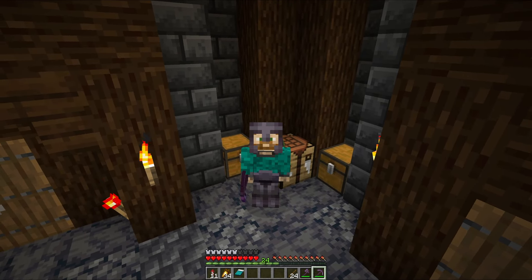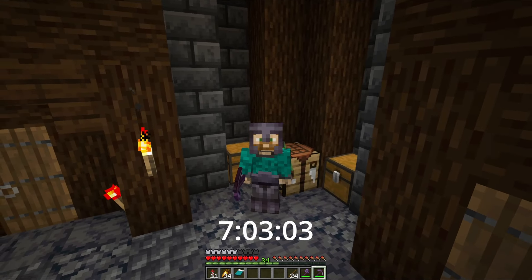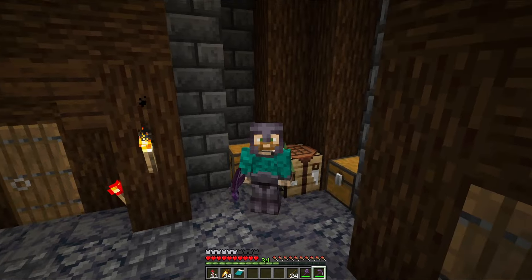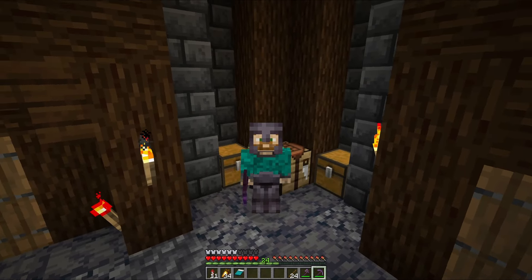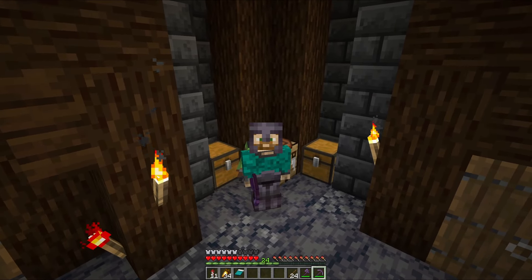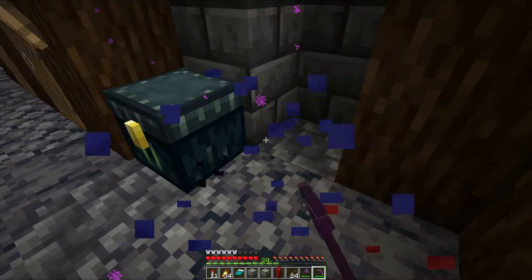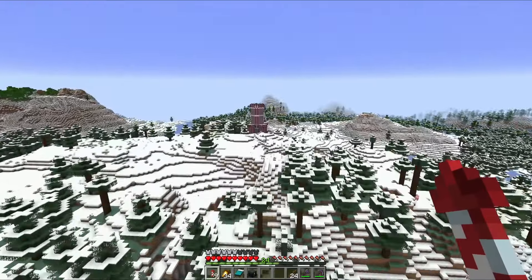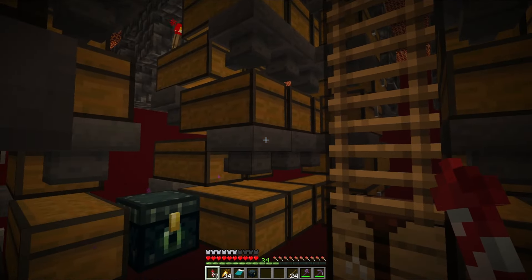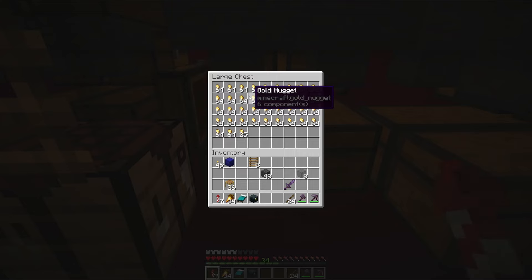Now we are going to come over here and place a chest, then put a hopper in front of the crafter which will spit the items out into it. To test it out we are going to put nine iron ingots in here, and we should see an iron block end up in the chest — just like that. We're now going to leave the iron farm to run while we go around and upgrade the other farms. If you want to guess how many iron blocks we are going to get by the end of the episode, I will add the time at the bottom of the screen telling you how many hours I spent upgrading the other farms.